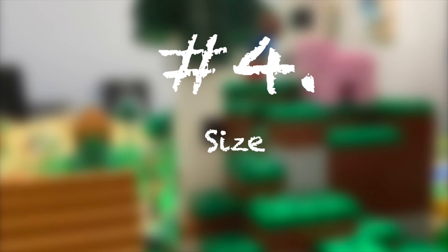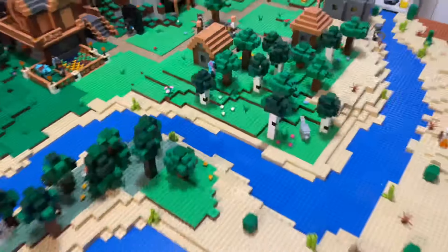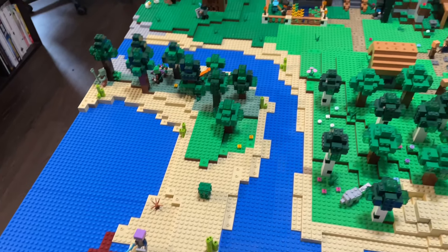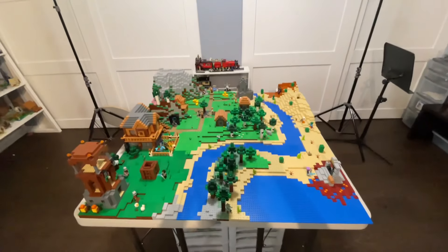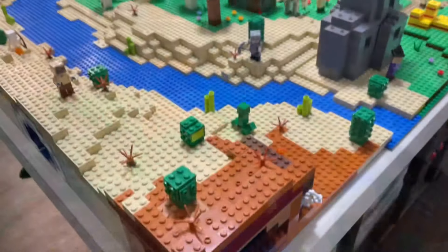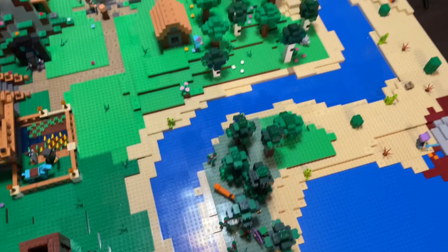Number four is the size of the build. While building your LEGO Minecraft world, keep in mind the size actually doesn't really matter. It is better to have a more detailed smaller display than a larger, less detailed display. I choose to make my displays decently small because I have a smaller collection of parts and I'd rather have a more detailed build than a big build that's a little less detailed. Your LEGO Minecraft world could be as small as two 32 by 32 base plates or even just one 32 by 32 base plate. Detail always goes first — it's always going to make your display look a lot better.